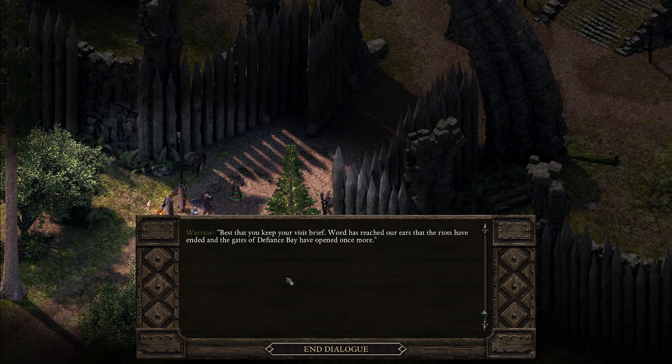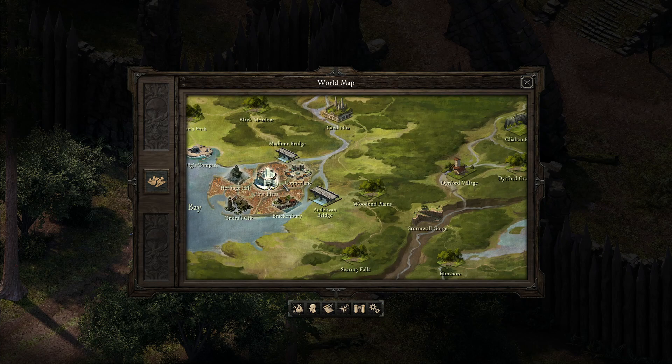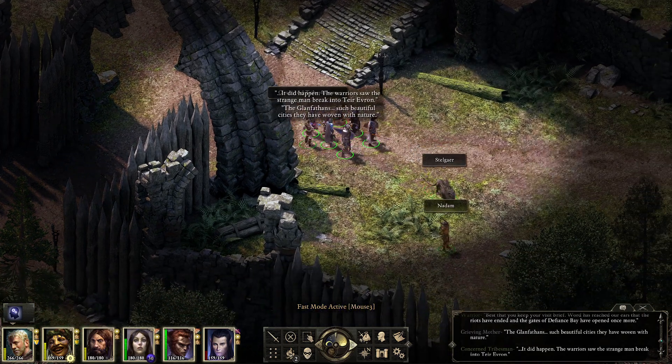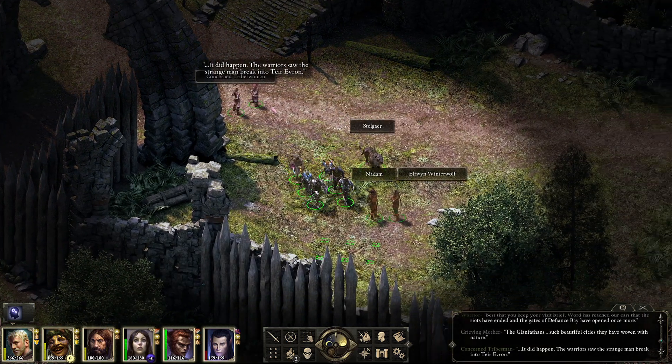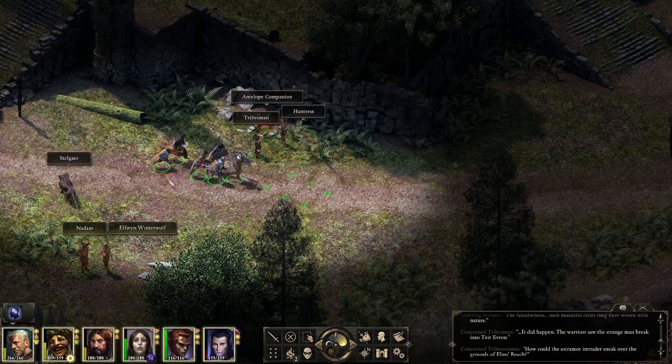The guard mentions that word has reached their ears — the riots have ended and the gates of Defiance Bay have opened once more. So now we can go into Defiance Bay again. I think I mentioned in a previous video something I wanted to do there — I'm going to have to recheck the previous episode. I think it was something in Brackenbury — yes, I wanted to see if House Doemenel is still there because I wanted to loot the place.